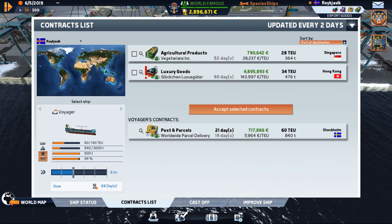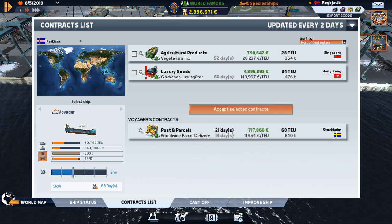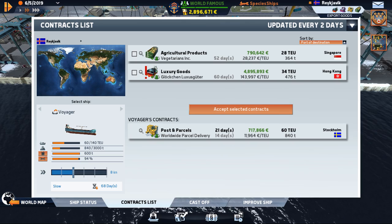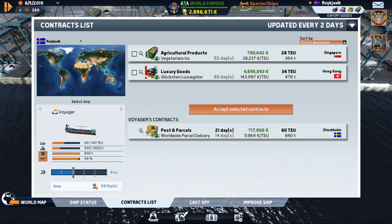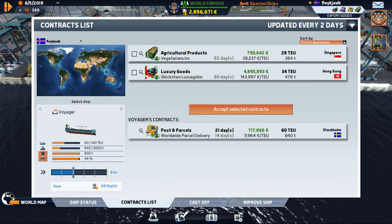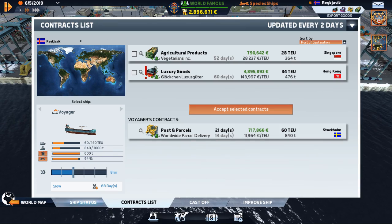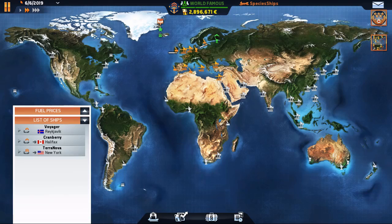I had a couple of major surges forward here. When last we left off I was in the midst of completing a contract that would allow us to buy Panamax. I finished that and it opened up some other things. I did a couple more little contracts not expecting much and knocked my rating up to where it opened up the entire map. Now we've got Hong Kong and Singapore listed.